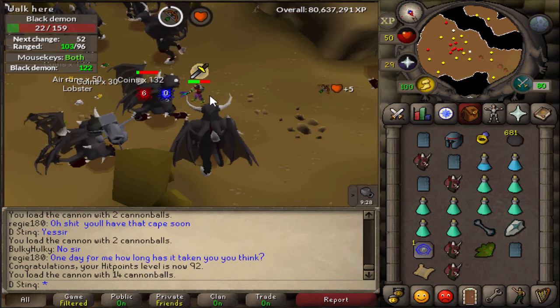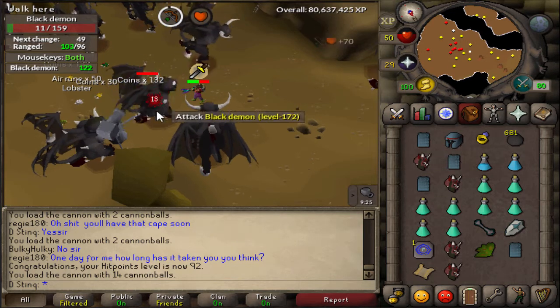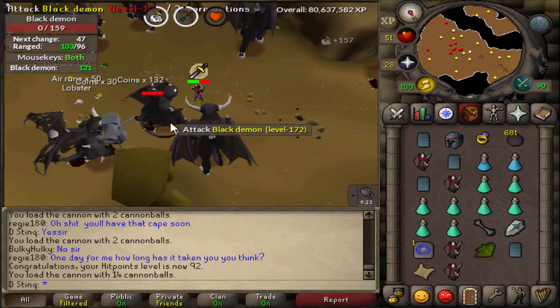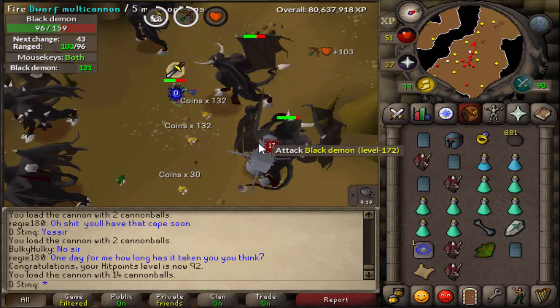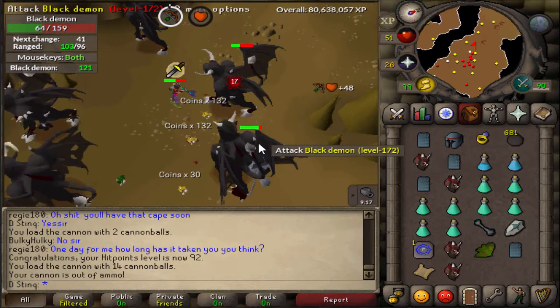I'm kind of debating whether to go for 80 and spice stew it up to 85 and do what I need to do, so I could save some money there. But at the same time, total levels would be kind of cool.